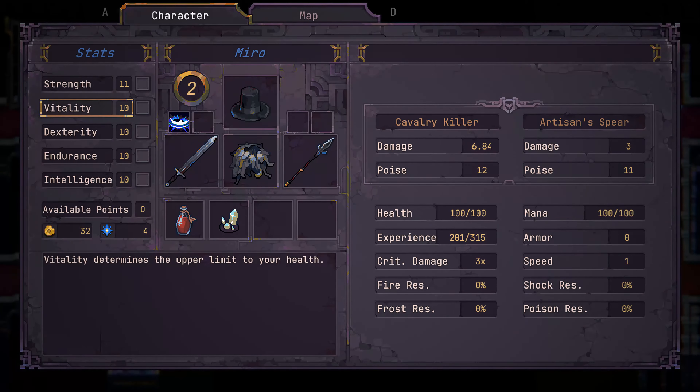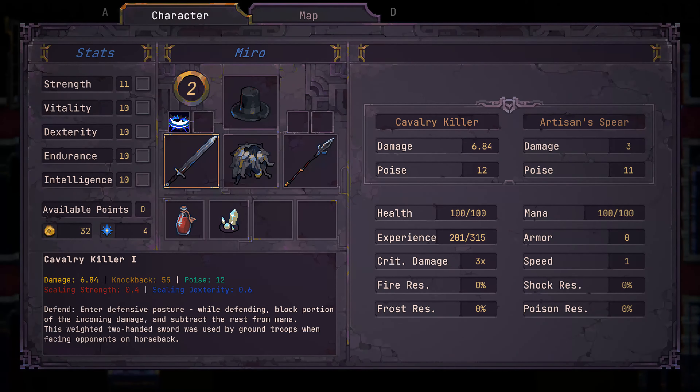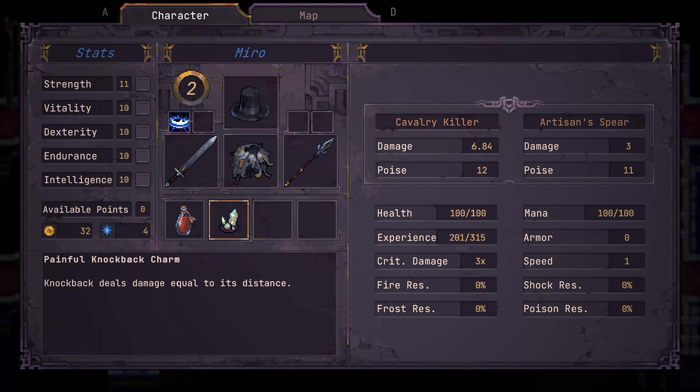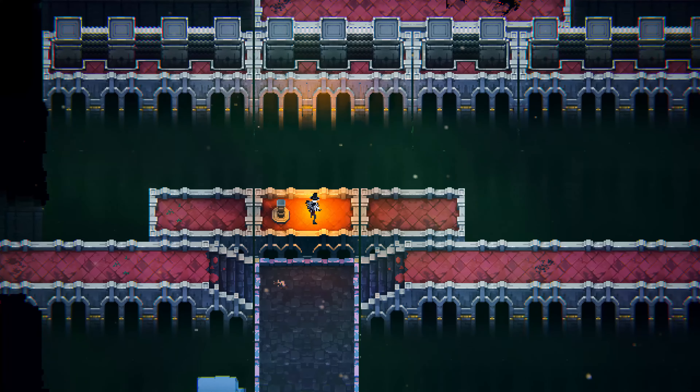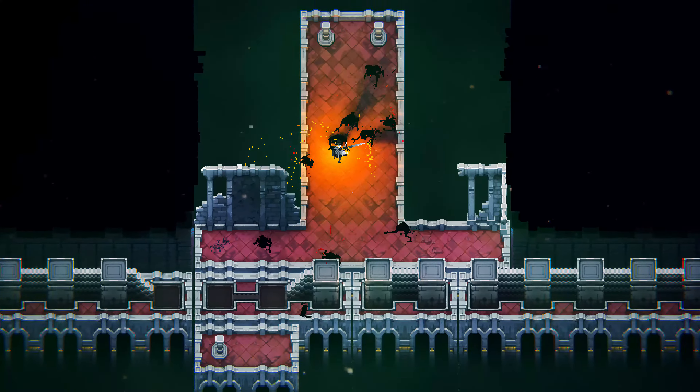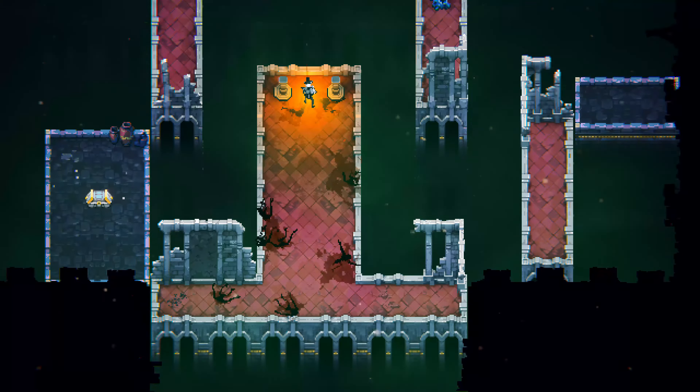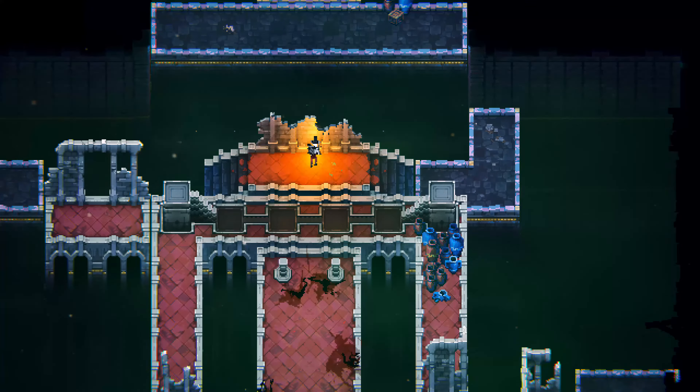Now weapons alone are fun, but the synergies get really interesting once you start unlocking different types of armor and headgear and combine it with charms. An armor that enables double dash, with a head that triggers a knockback spell on a dodge, and a charm that adds damage to every knockback you make, is a killer combination.